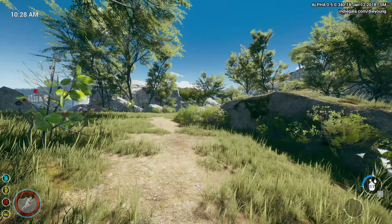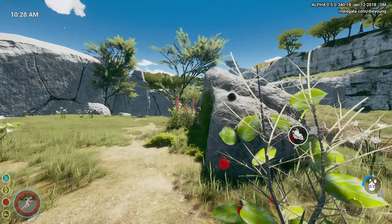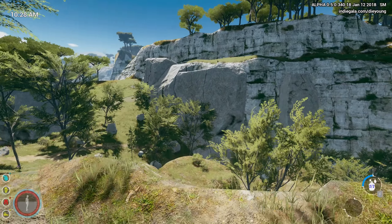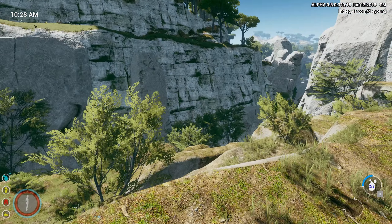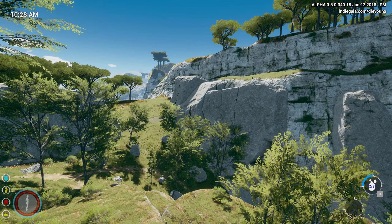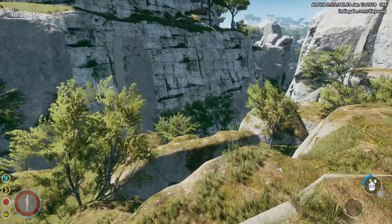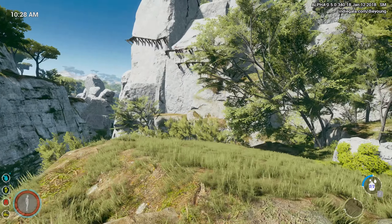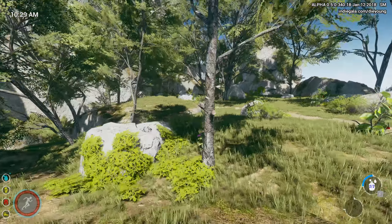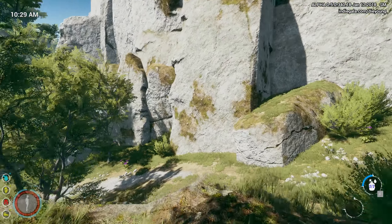None of this is looking familiar yet. They keep changing things — every update, there's a little bit changed here and there. So it's hard to keep track of exactly where we are. Man, what a view. I think that goes back down to the Apricot Valley right there. So what we need to do is get up on that wooden platform, I think, to get around the stone pillars to the area we need to be at.